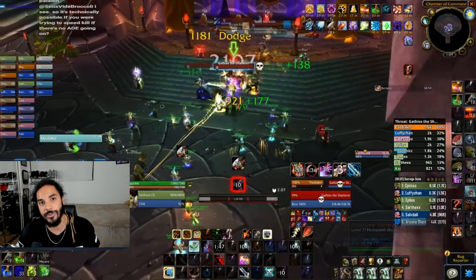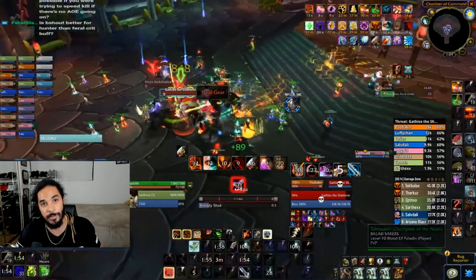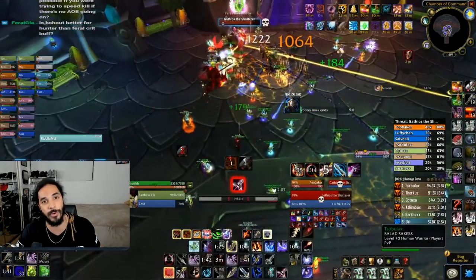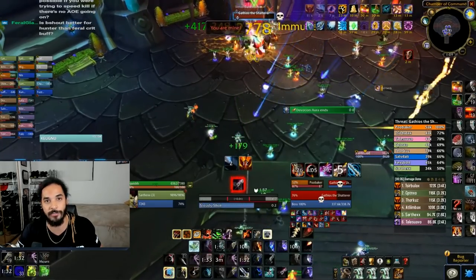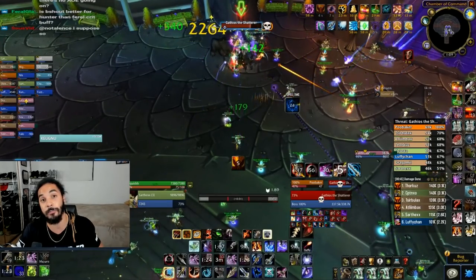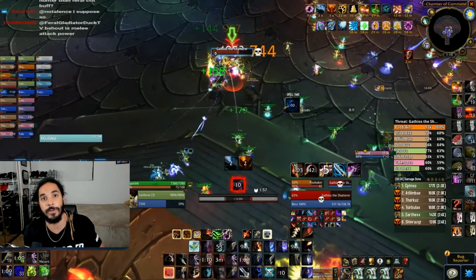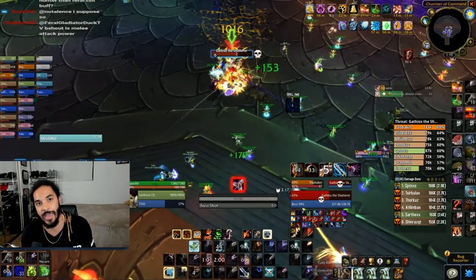Moving on to Illidari Council. Make sure your DPS are keeping debuffs up on every boss that's important, mainly the rogue boss and the paladin boss. Once the rogue comes out of vanish, get sunders back up — it's annoying but a huge DPS increase. Try to tank these bosses on top of each other because you can do a massive amount of damage with cleave. Watch out for everything on the ground and make sure you're moving before you finish any cast — it's more important to live on this fight than to do damage. I save instant cast abilities like arcane shot for whenever I have to move. The rogue boss has very low armor, around 400, so you can pump insane physical DPS into him, especially when the paladin boss has his devotion aura reducing physical damage taken. Just be ready to switch back quickly when the rogue vanishes.